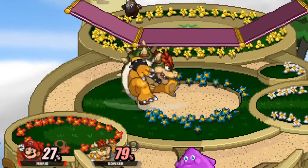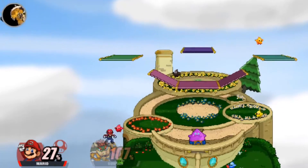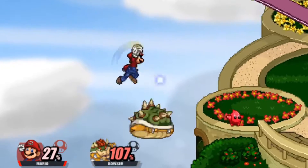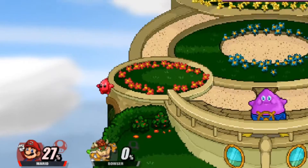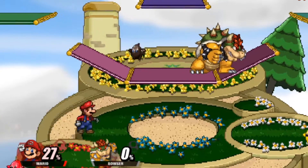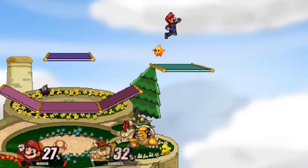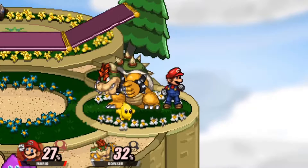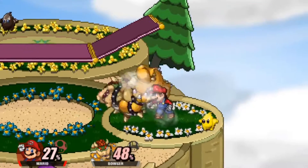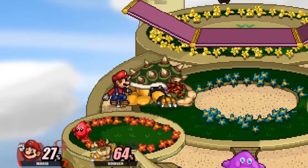We have the forward aerial, the infamous spike. It works just as well, though it's a bit hard to hit the spike in this game. I think it's more of a universal thing than just with Mario, so don't take it as a knock on him specifically.